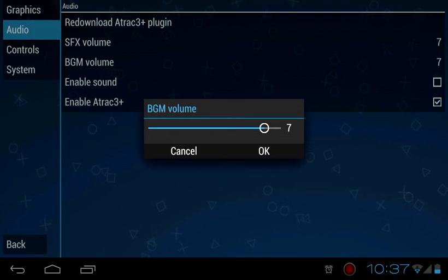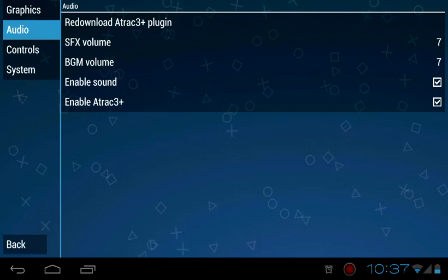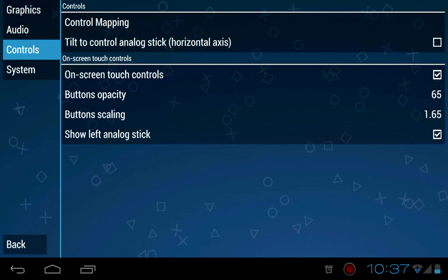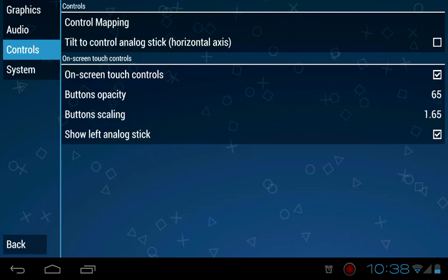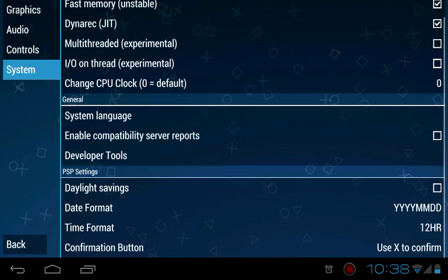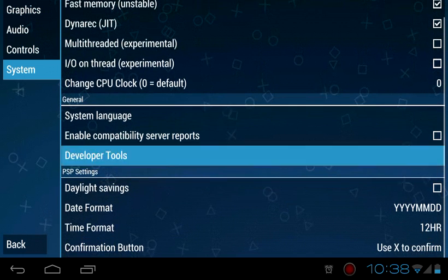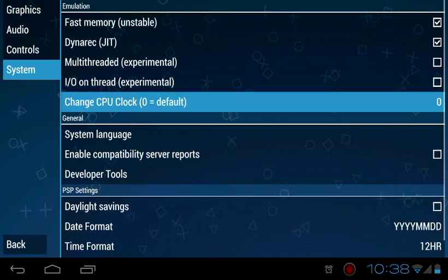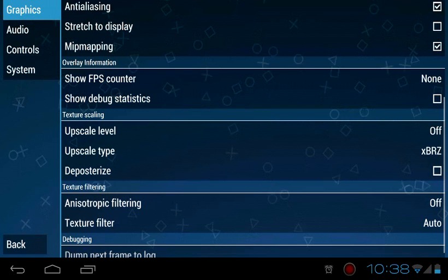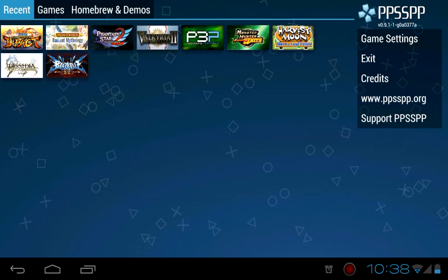For audio, you can now customize the volume and the BGM volume — just put it up or down. Enable sound is there too. Controls are still the same, tilt to control is still like before. There are more system settings as well, like system language and enable daylight savings, which you can adjust to make your emulator run faster and improve game performance.